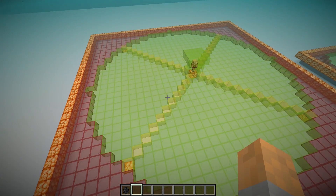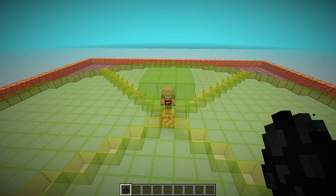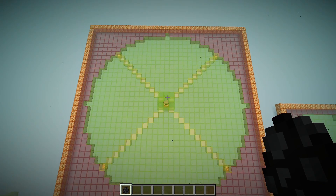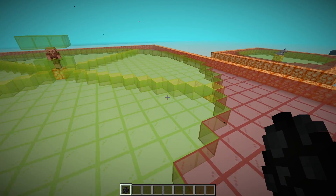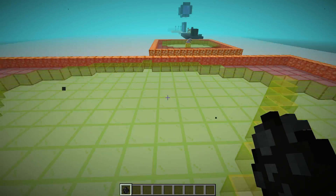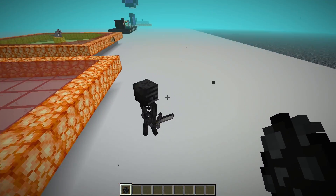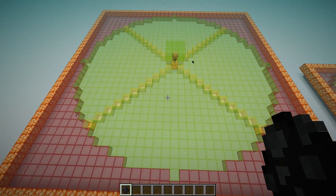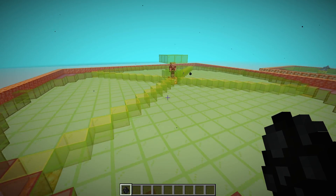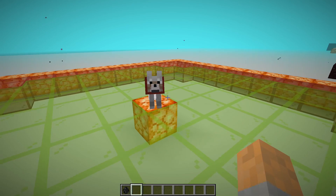A piglin and a wither skeleton don't get along. This circle here has a radius of 16 blocks with a piglin in the center — that is the range a wither skeleton will aggro towards a piglin. If placed anywhere inside this green circle, it will see the piglin and try to attack. Outside on the red blocks, it's too far away and not interested. So this is how close you need your wither skeletons to get before they start running towards the piglin.